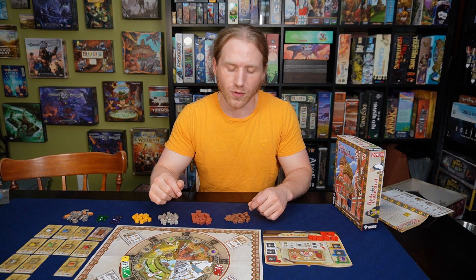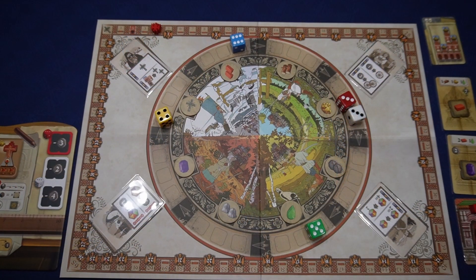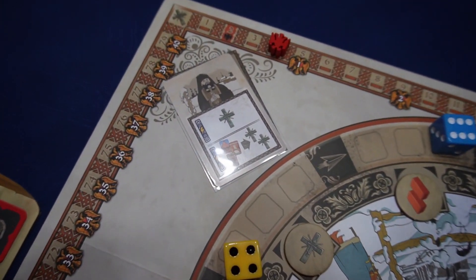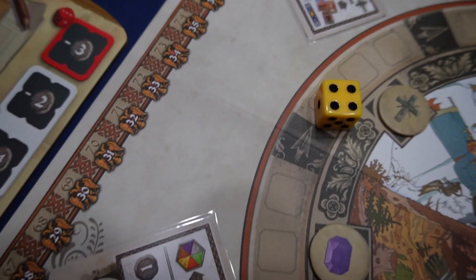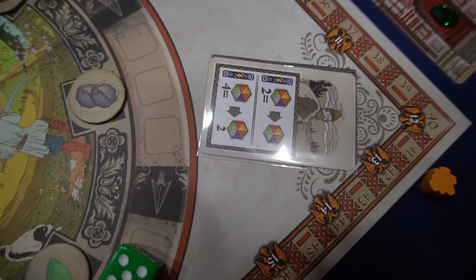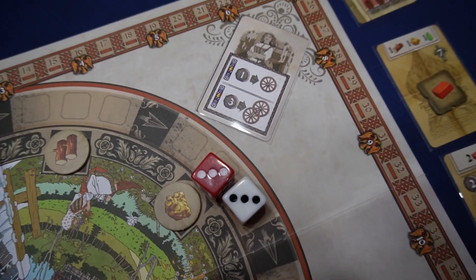There are a couple other ways you can gain points on the board. There's even a section on the dice wheel where you can simply gain points. You can also trade in points to get a little bit of money or re-roll some of the dice if you need to — but you really don't want to do that if you can help it.